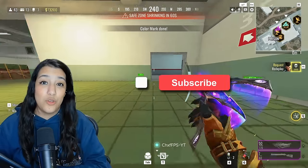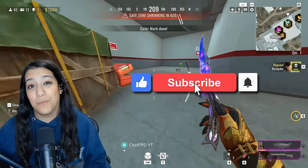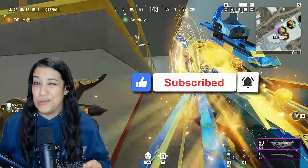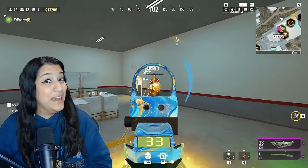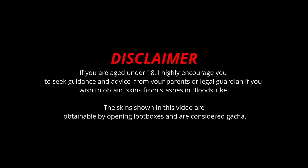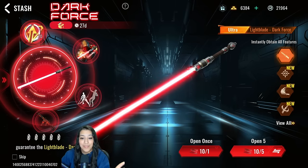If you enjoy this video, make sure to smash the like button and hit that subscribe button because we are getting so close to 15k subscribers. Quick disclaimer before we hop into the opening: if you are under 18, I highly encourage you to seek guidance from your parents or a legal guardian if you wish to obtain skins from stashes in Blood Strike. The skins shown are obtainable by opening loot boxes and are considered gacha.